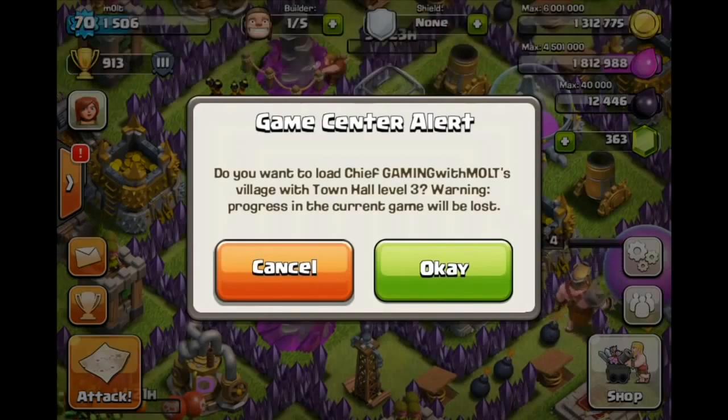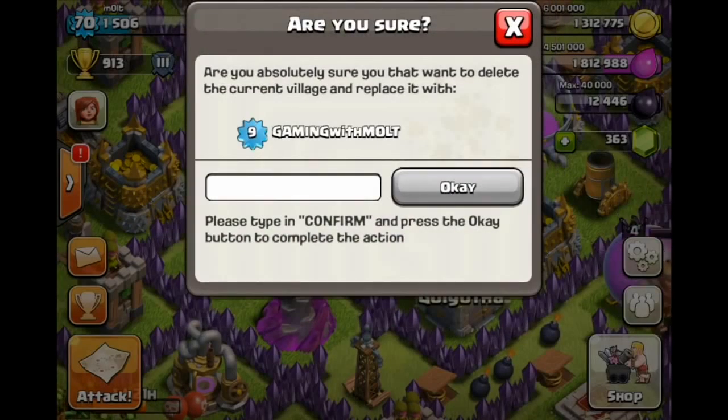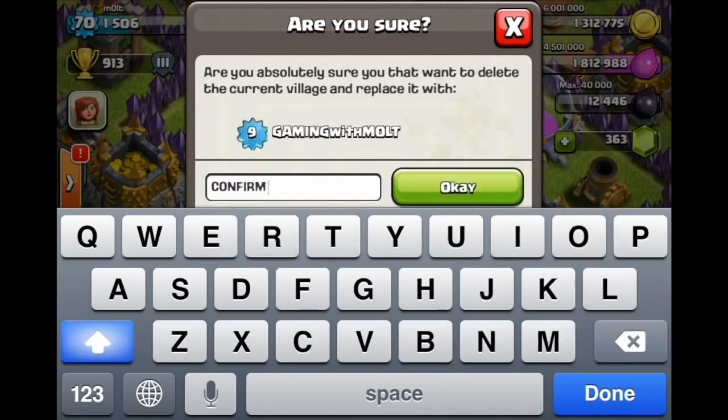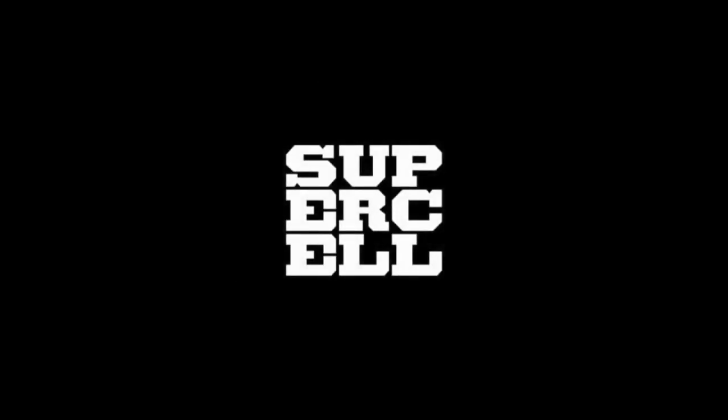There's my base in the background and look what it says: 'Do you want to load Chief Gaming with Malt's Village at Town Hall level 3? Warning: progress in the current game will be lost.' Yes, I do — it's scary to trade out my level 70 for a level 9, but we're going to confirm. Okay, we did it, we confirmed it — it's gone.